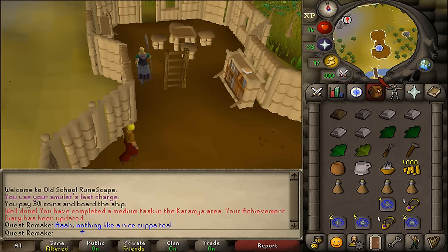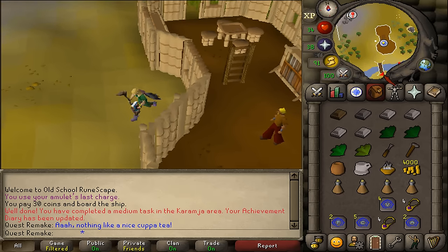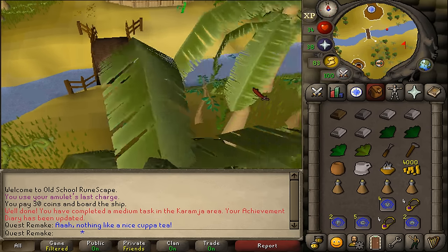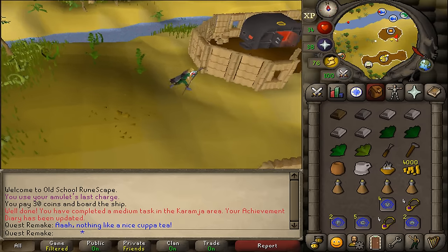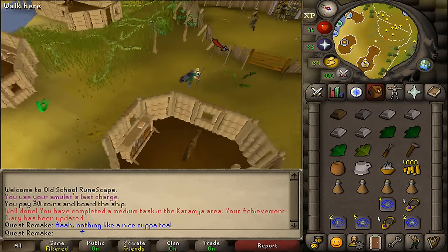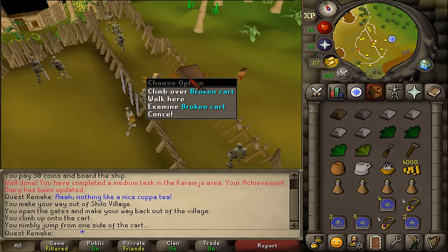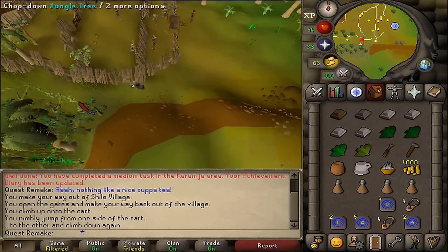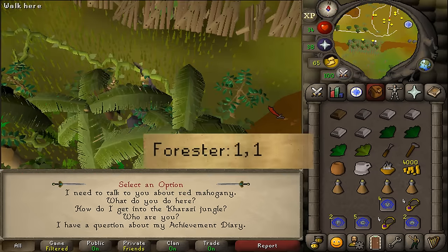Next, let's exit Shilo Village through the wooden gates and start completing this one simple small favor. Once you've jumped over the broken cart, go a bit southwest and there you should find a jungle forester. Let's talk to her and select option one twice.